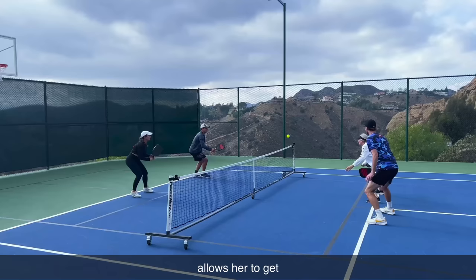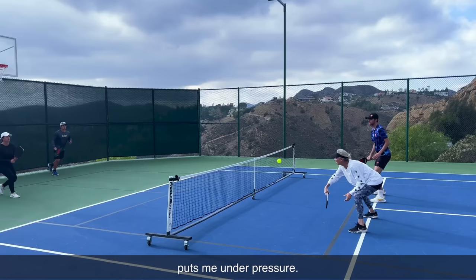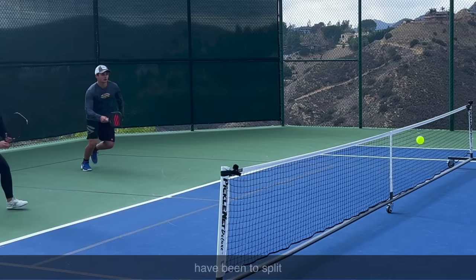Even after I hit a great drop and reset, Beth immediately puts me under pressure. This is a great example of what you should try to do when you're up and your opponents are moving in. With an aggressive dink, she's able to get me off balance and I can't pull it off. I think the solution for me here would have been to split into a wider base so that I would have had better balance. Because I was still moving forward when she hit the ball, it made it tough for me to react.